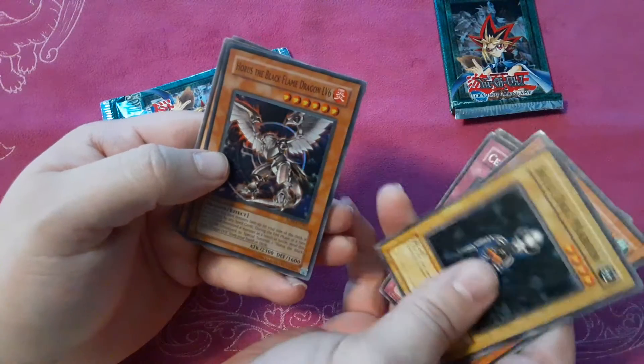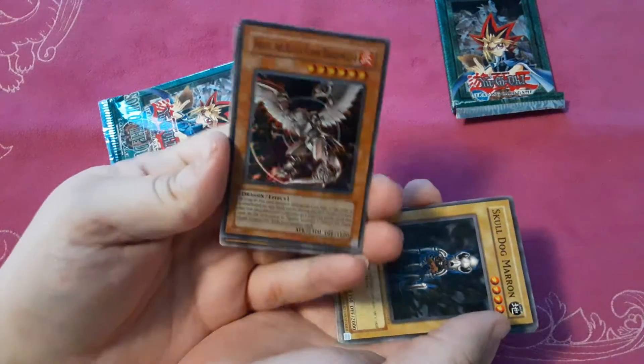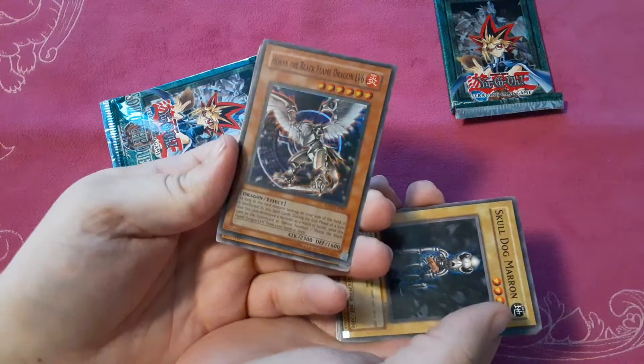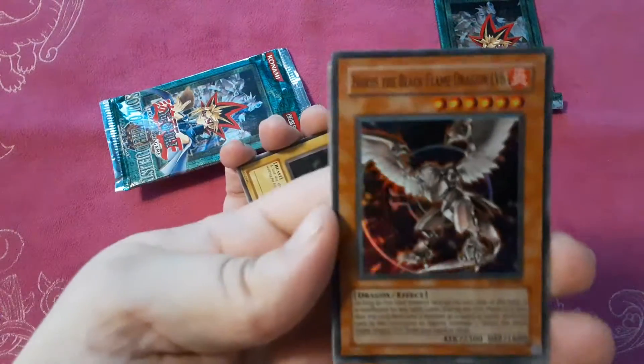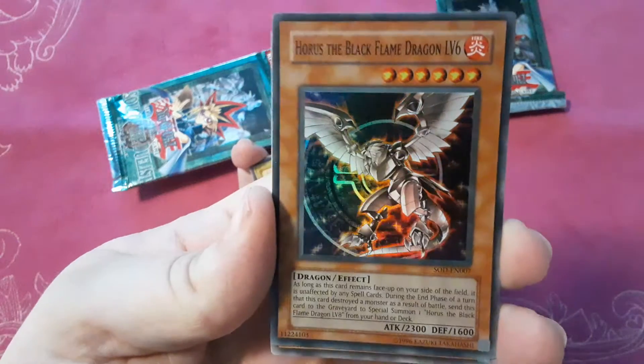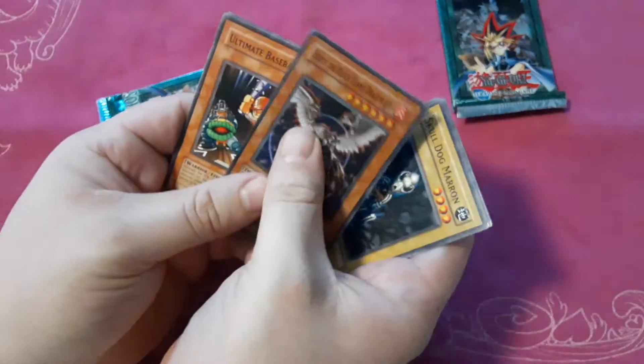I see a holo! Horus the Black Flame Dragon Level 6! No way! These weren't scaled? Look at that — that's insane. Put it up to the camera. That is old school goodness. That's nuts. That's awesome. Heck yeah. This is one of the cards that comes ultimate. It comes ultra as well, I believe.